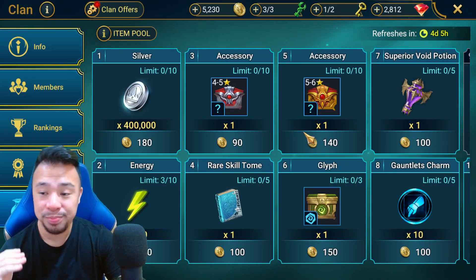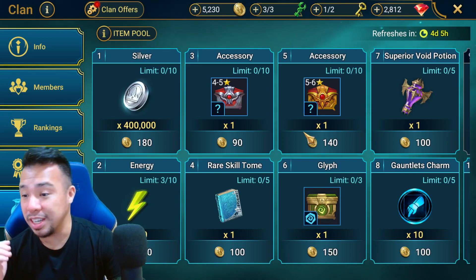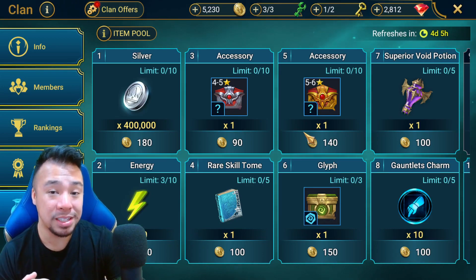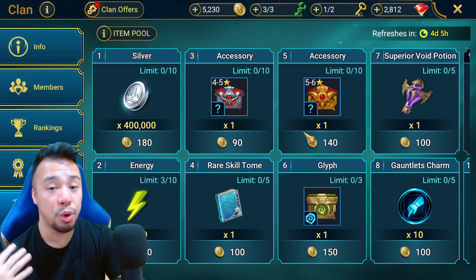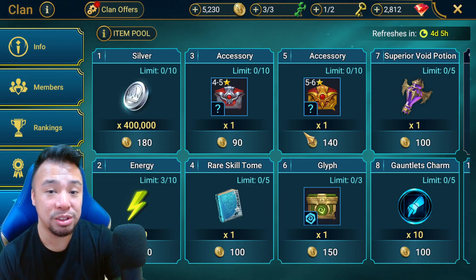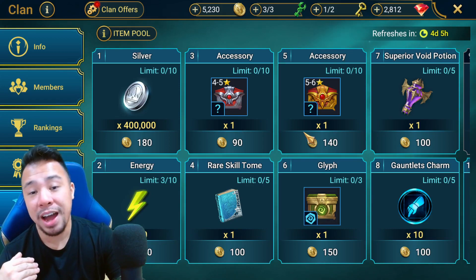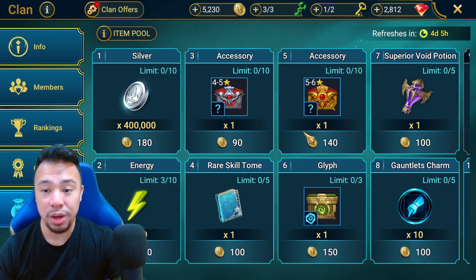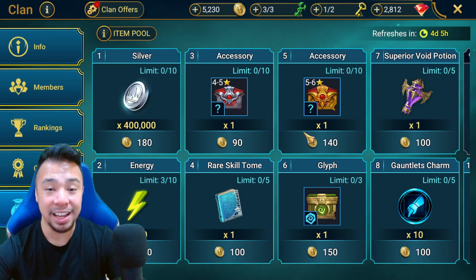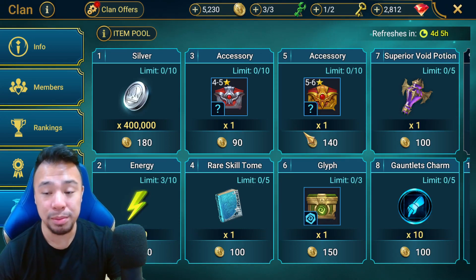They're going to add another artifact set in the clan shop really soon: the Kill Stroke set. It's a two-piece artifact set that gives you 20% crit damage and 5% speed when you have two of them equipped. It's an upgrade to the crit damage set with that extra 5% speed — sort of how the perception set works as an upgrade over the accuracy set. Not really an S-tier set, but a nice addition.